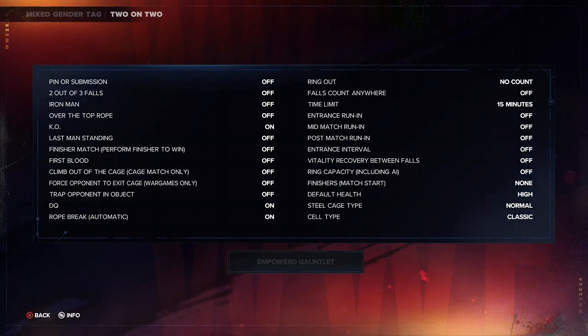For the Empowered Gauntlet: the time limit is 15 minutes instead of five — referencing the Time Stone. Also note that pin in two out of three falls is off, Iron Man and over the top rope are off. The only thing that is on is Chaos. Make sure to copy these rules.